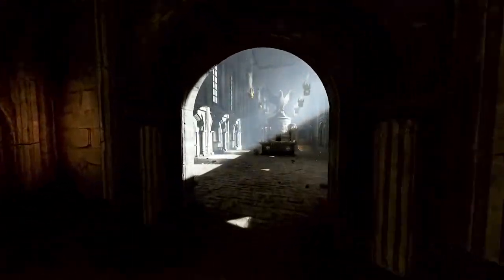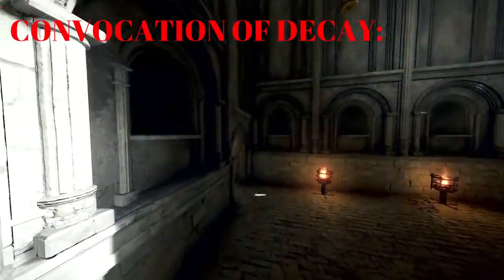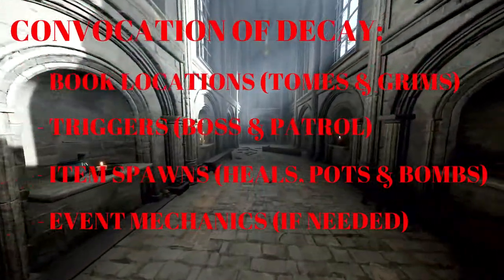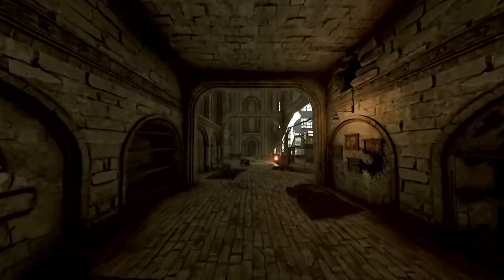What's good dudes and dudettes, MrBisto here, and in today's video we're going to be going over the dreaded Convocation of Decay, covering book locations, triggers, item spawns, and event mechanics. I know there is a lot of hate in the community for the last event on this map, but don't worry — at the end of the video I'll give you some simple tips to make it nice and easy.